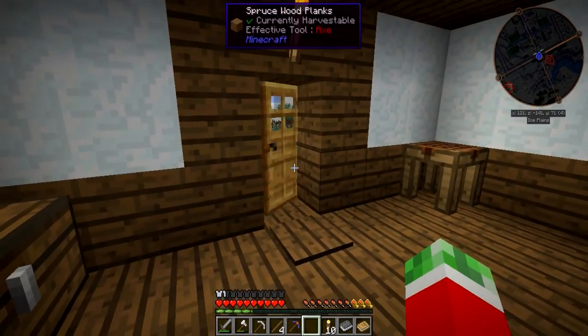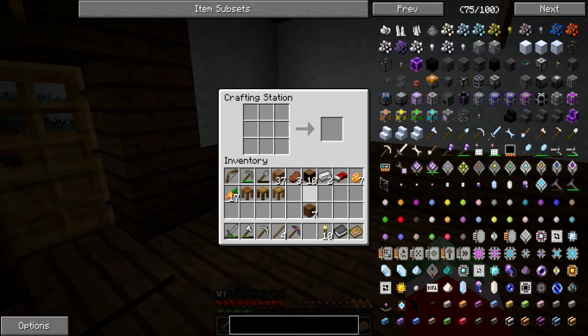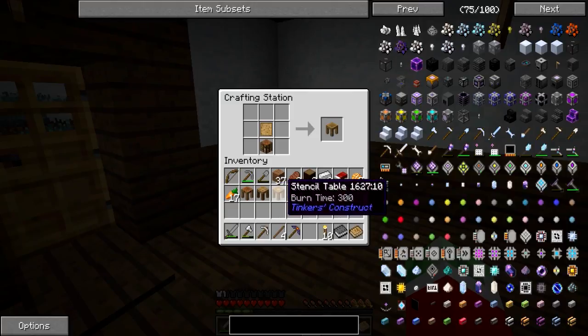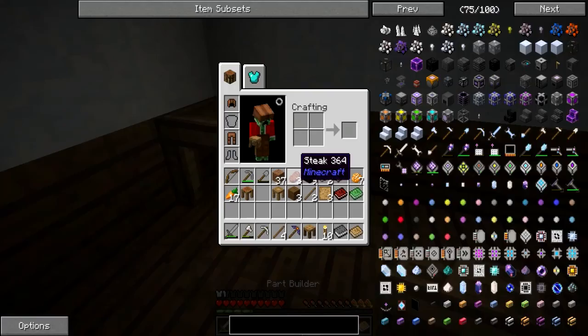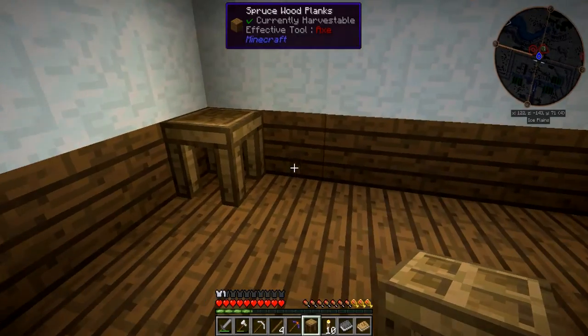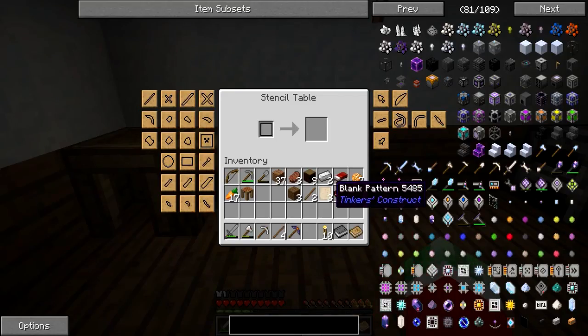As you can see, I got the Malicious Door mod, pretty much making the animations of these things look a lot cooler, which I definitely like. Now the tool station is the thing you need to actually put the tools together, like I showed you with the obsidian pickaxe. The part builder is what you use to combine your patterns and any material. And the stencil table is what you actually use to make the patterns, like so. Pretty awesome.